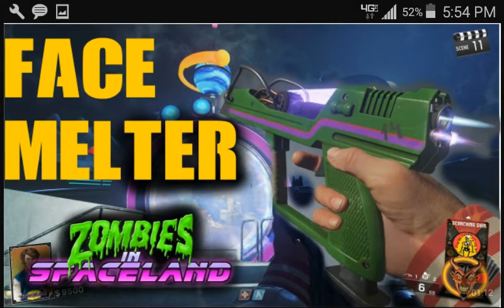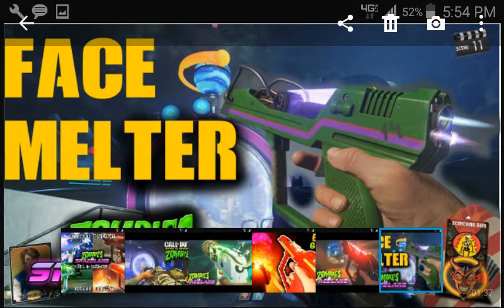Number 2, the Face Melter. This gun comes in at number 2 because it is a great weapon to use on high round attempts. What it does is you shoot it and the zombies literally go flying in the air. It's really funny to use — whenever you shoot the zombies, it looks really funny. So this comes in at number 2.